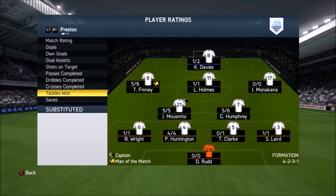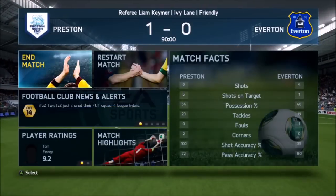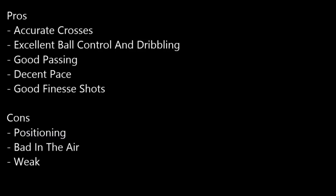Let's jump into the final review. His pros: accurate crosses, excellent ball control and dribbling, good passing, decent pace, and good finesse shots. His cons: poor positioning, bad in the air — he didn't win me one header despite that 87 jumping stat, simply because he was 5 foot 5, just too small. He was also very weak and easily shoved off the ball.